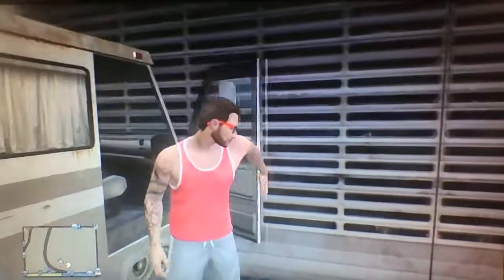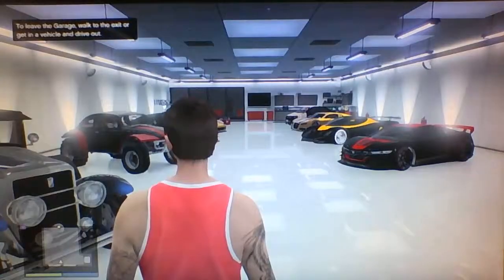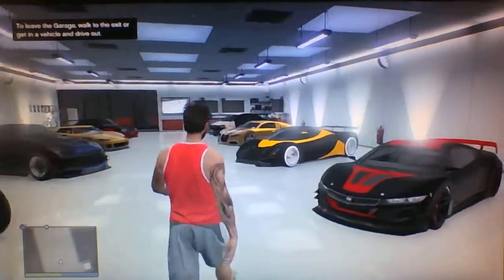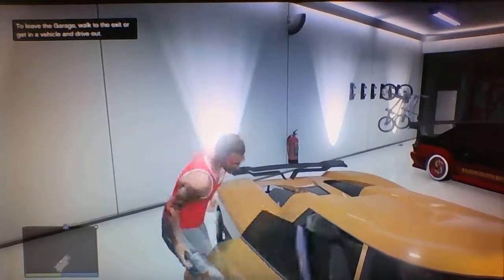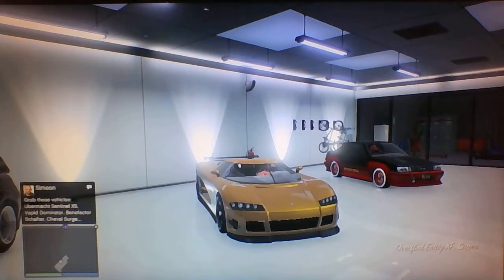You're going to want to hop out and walk into your garage. You should see the bumper of the Journey in the right-hand corner. Now you're going to want to pick the car that you have the most upgrades on — so for me, that would be my Entity.